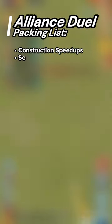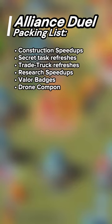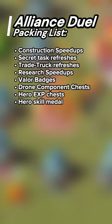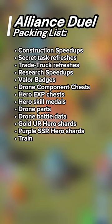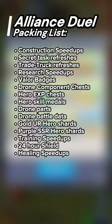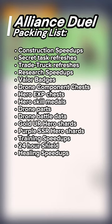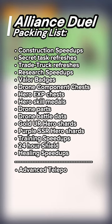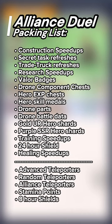Your packing list includes: construction speedups, secret task refreshes, trade truck refreshes, research speedups, valor badges, drone component chests, hero EXP chests, hero skill medals, drone parts and drone battle data, gold hero shards, and/or purple SSR hero shards — universal or hero specific — training speedups, a 24-hour shield, and healing speedups. Optionally, you can also pack advanced teleporters, random teleporters, Alliance teleporters, stamina points, and 8-hour shields.